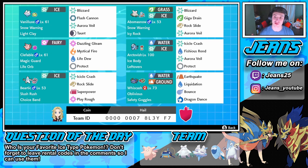Abomasnow is rocking Blizzard, Giga Drain, Rock Slide, and Aurora Veil to set that up. Then we got Arctovish, who's a beast, with Icicle Crash, Fishious Rend, and Aurora Veil. Aurora Veil will be set up most of this game so we're gonna be soaking up some hits. Arctovish is also rocking Ice Body as its ability, which is kind of like Leftovers in hail — it will heal up one sixteenth of his health in hail, plus actual Leftovers, so that's like double Leftovers.